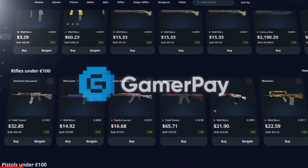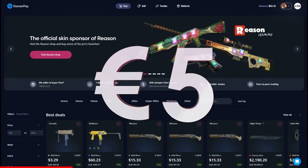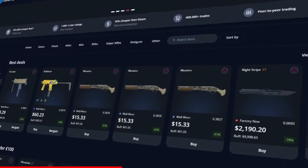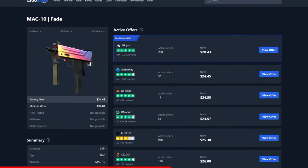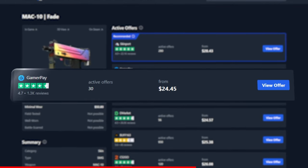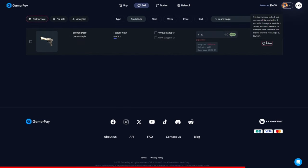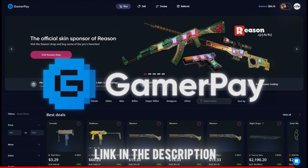Today's sponsor GamerPay wants to give you a free 5 euros on your first 50 euro deposit. GamerPay is an extremely trustworthy peer-to-peer skin trading website where you can find some of the cheapest CS2 skins on the market. Take a look at this MAC-10 Fade — currently the cheapest one is on GamerPay. GamerPay has no buying fee and only a small 3% selling fee, and you can even sell your skins on a trade lock. Click the link in the description to claim your free 5 euros today.